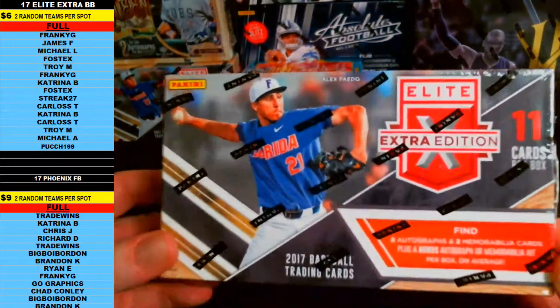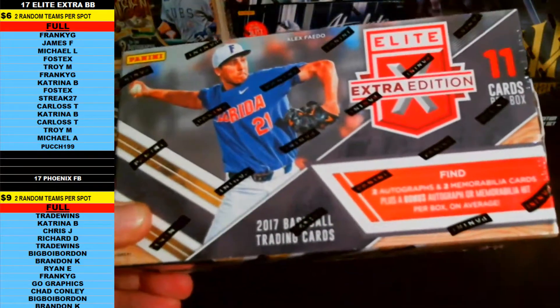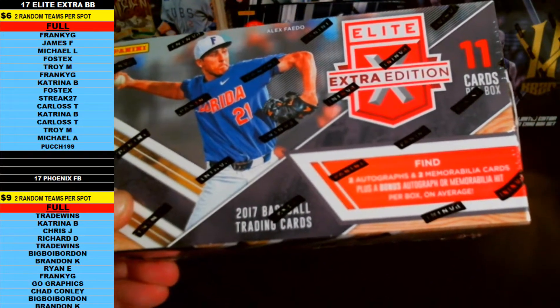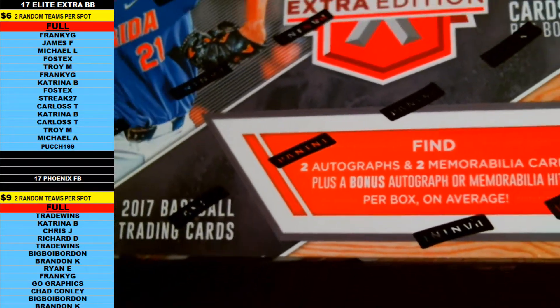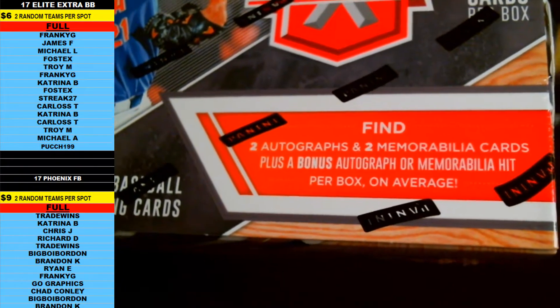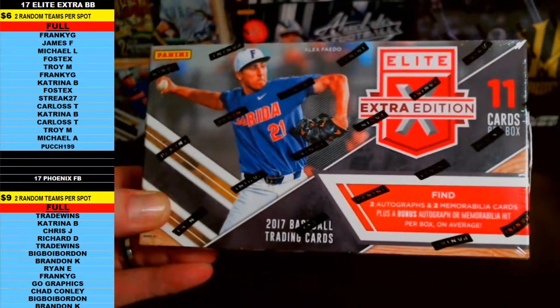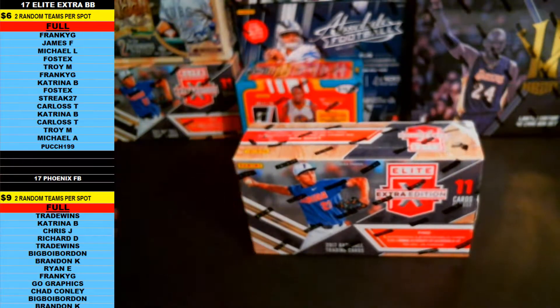Hi guys, this is 2017 Elite Extra Edition Baseball. We got two autographs, two memorabilia per box, and then there's a bonus — two autos, two memorabilia, plus a bonus autograph or memorabilia. So there's five hits per box on the Elite Extra Edition Baseball 2017.